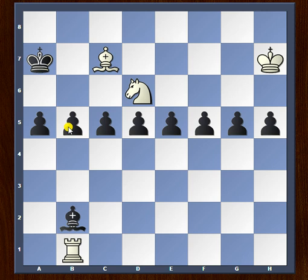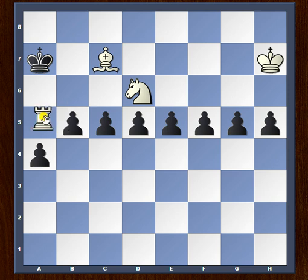That's why black's best defensive try is to play a4, designed to prolong the defense. But white will nevertheless win. First things first, we capture the bishop, and now white is threatening to take the pawn on b5 followed by rook a5 — that will be checkmate.